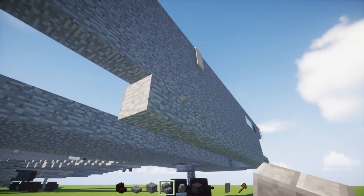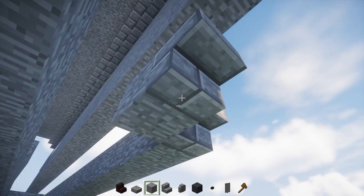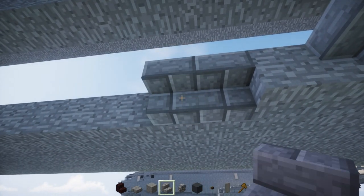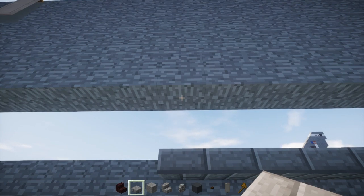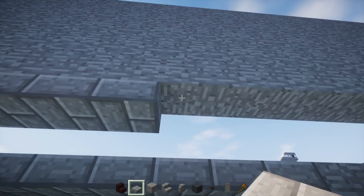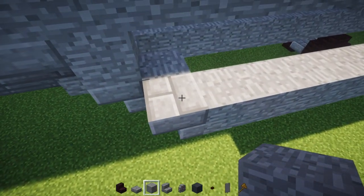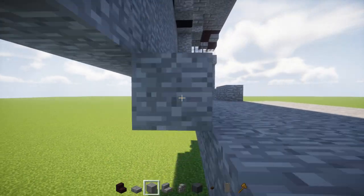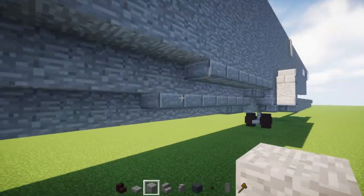In the front add upside-down stone brick stairs facing the front, a stone block to the side, another stone brick stairs facing the front, stone block to the side, another stone block in front, then two upside-down stone brick stairs facing outwards, then five stone brick slabs. For the top section add a stone brick slab five blocks long, then two stone brick stairs upside down and a stone block, another stone block diagonal with a stone brick stairs on top. Then go to the side and fill in this hole all the way across.